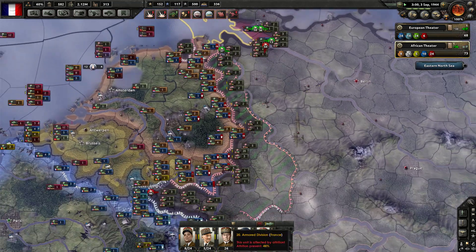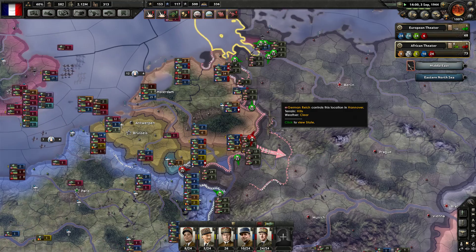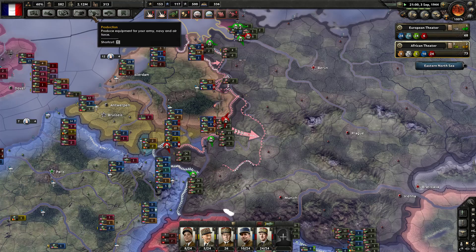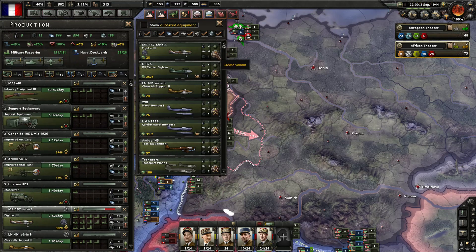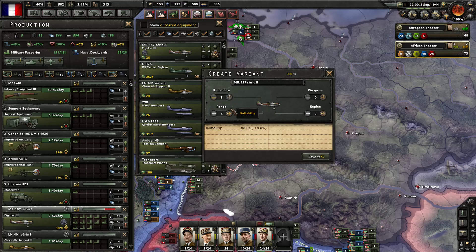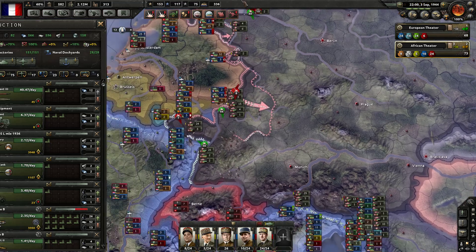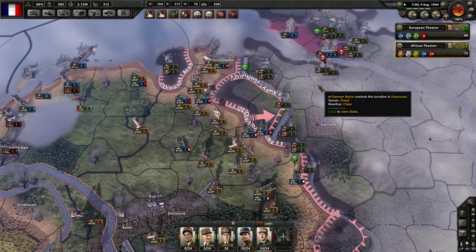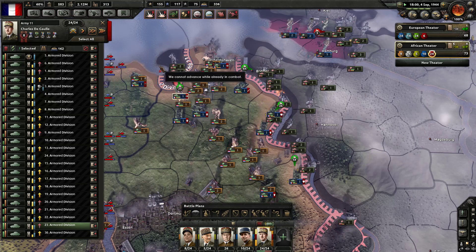Let's see if we can conquer Bremen. We are finally pushing into the German Reich's territory, which is really nice to see. We have a lot of air experience — I'm going to go ahead and make a Series B fighter. That gives us 425 experience, with significantly more range, more reliability, and more agility, so they're going to be a lot harder to take out.